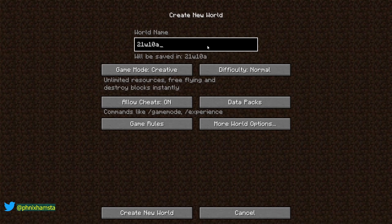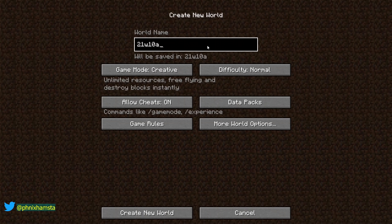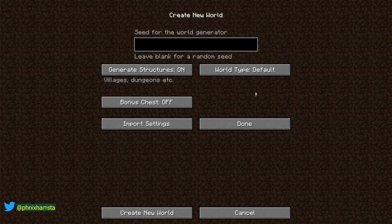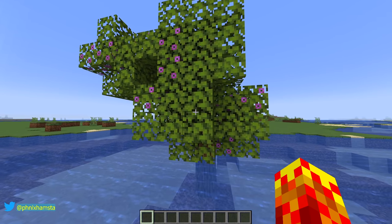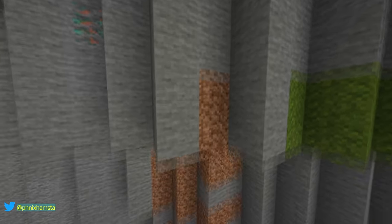I can't even start this video with a straight face. Snapshot 21w10a — I don't think Mojang was really gonna screw up this much. To access a lot of the snapshot features, you need to go to Single Biome: Lush Caves. Wait for the loading, and behold: the new world gen Azalea trees. It's a new type of tree with massive roots that go all the way down.